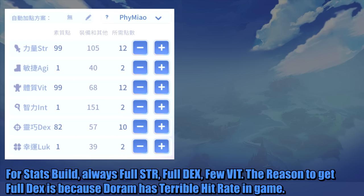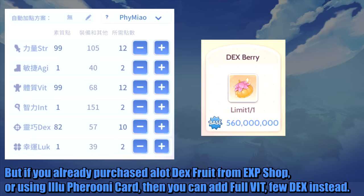For the stats build, always go full Strength, full Dexterity, and few Vitality. The reason to get full Dexterity is because Doram has a terrible hit rate in the game. But if you've already purchased a lot of Dexterity fruit from the XP shop or are using an Illusion Unicard, then you can add full Vitality and few Dexterity instead.